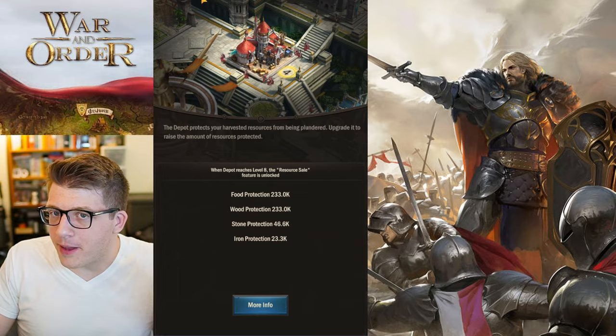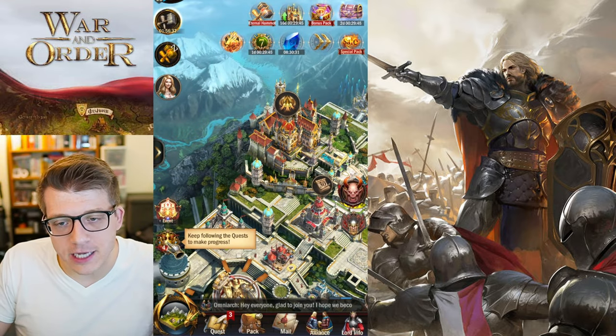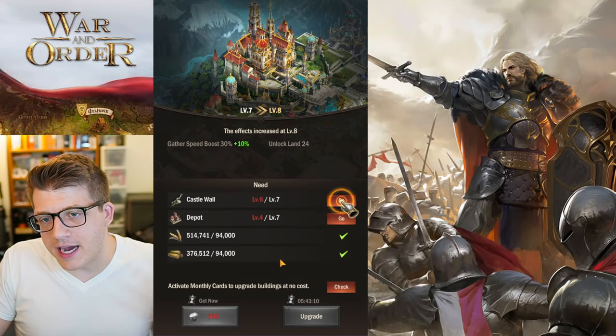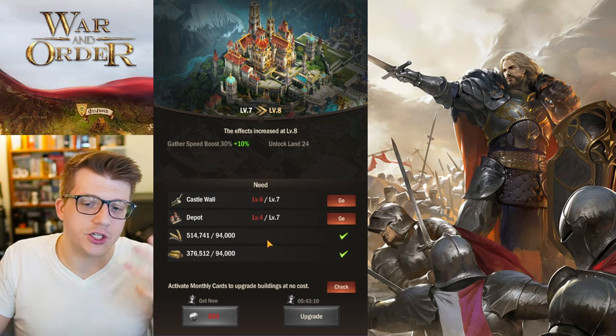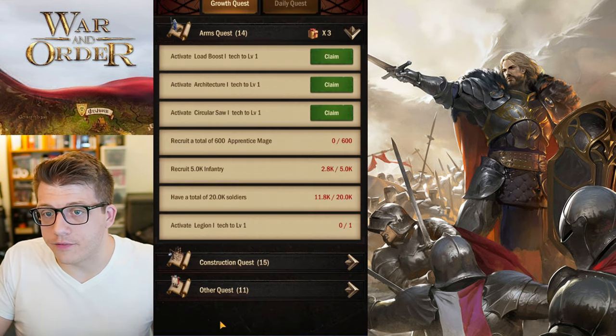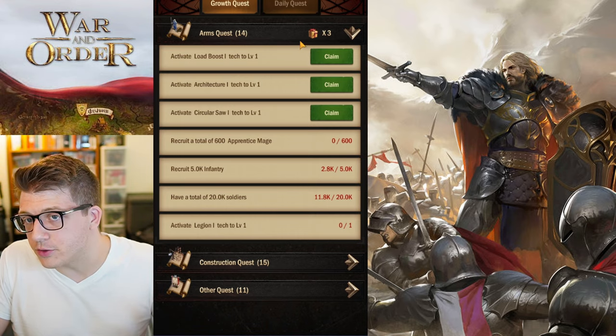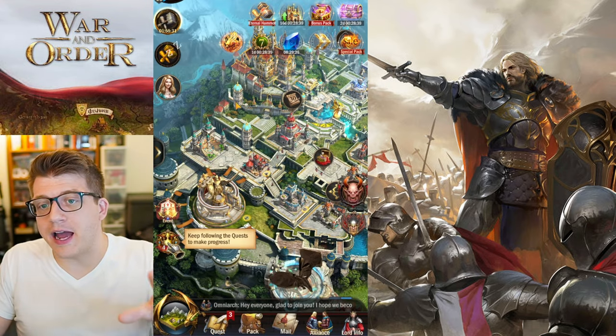It's really easy to spend down your resources — you'll need them to upgrade buildings, research, and train troops. So when you need a lot of resources, like when leveling up your castle, that's the time to go in and claim all your quests. Use those resources immediately so you stay under the protection capacity.